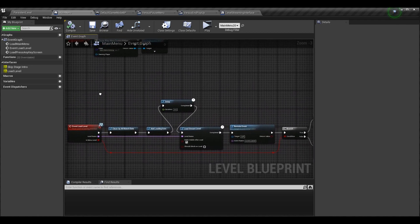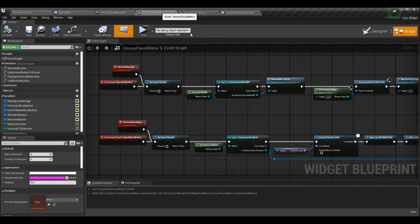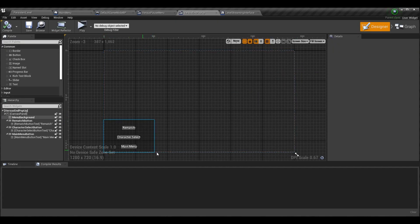This will now allow us to load back into the main menu not just at the start of the game but coming from any scene, and the main menu will function properly. With that out of the way, we can go into the Versus Pause Menu and the Versus End Pop-Up. The Versus Pause Menu is our standard pause menu — I just called it this in case we have different pause menus based on game mode. The end pop-up is what happens when you've won or lost the match.